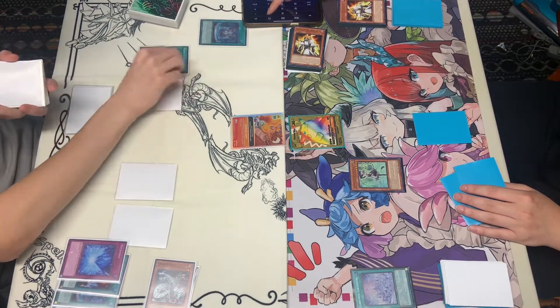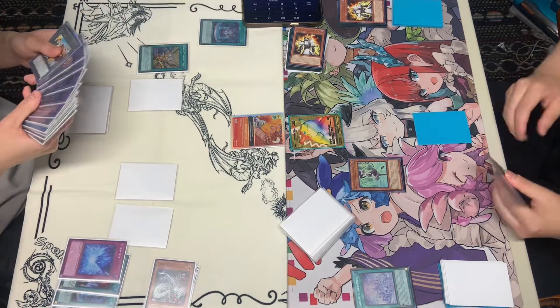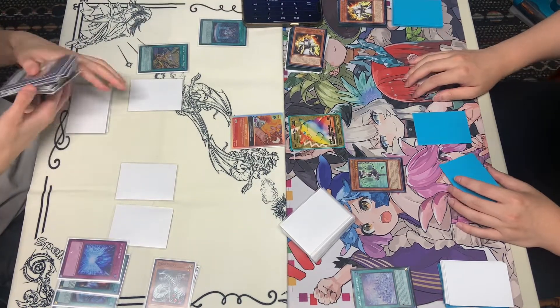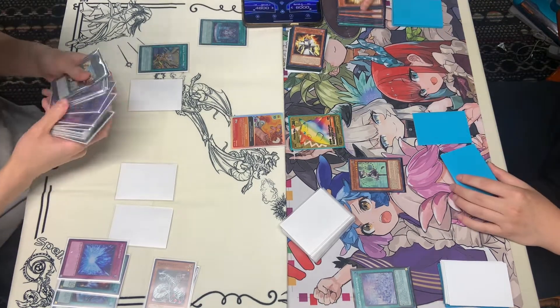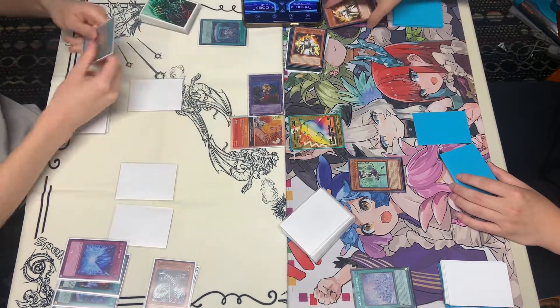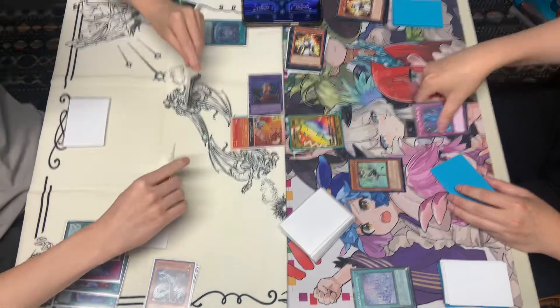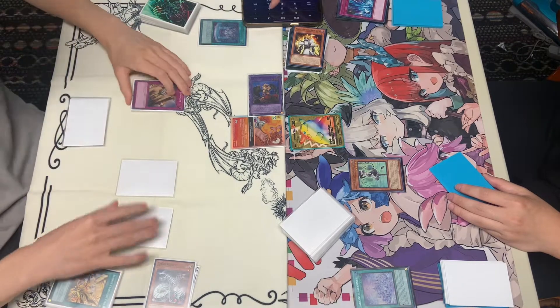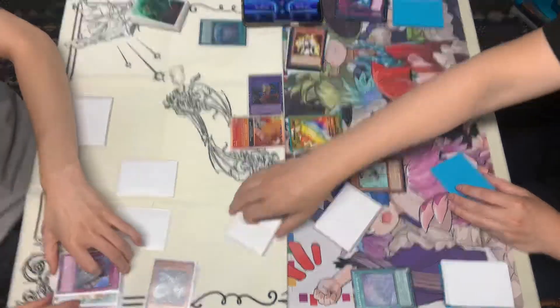They're going to get a Mystic Mine on the field, and a Fountain here, being able to activate the effects. Activating to summon out — well it's not going to be the Fangs, but it's going to be really any of them. Going for the Munnin, I believe. Torrential Tribute. There's no Judgment. Whoa — you're Judgementing a Torrential Tribute with one monster on the field.